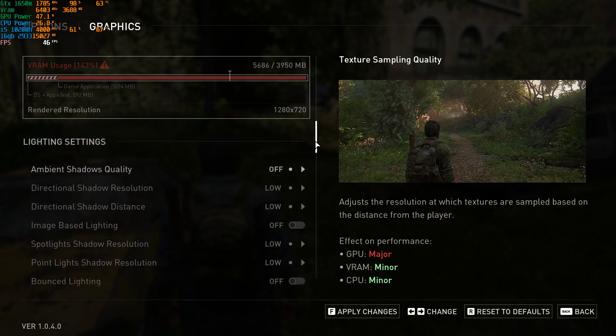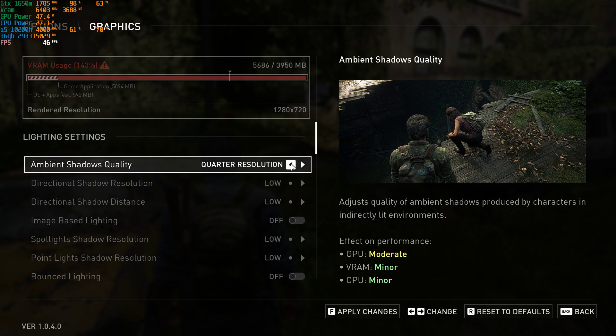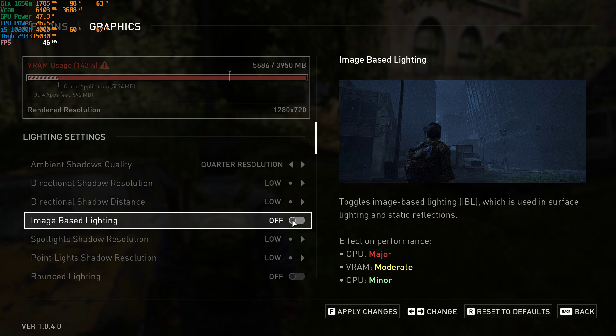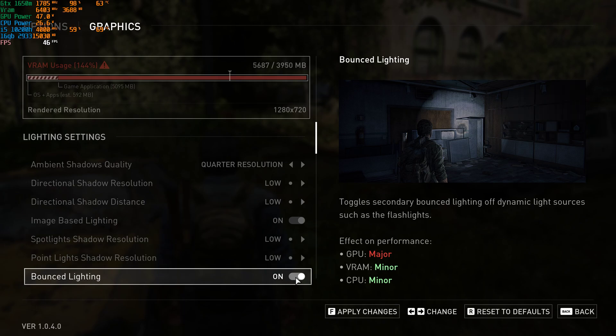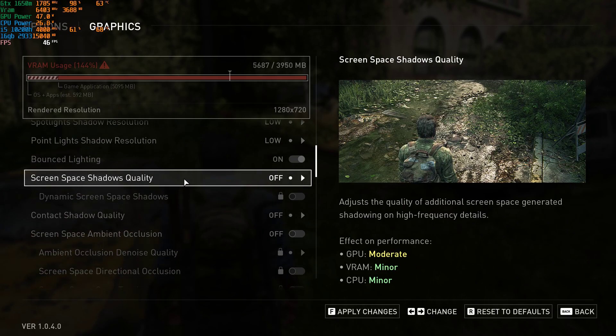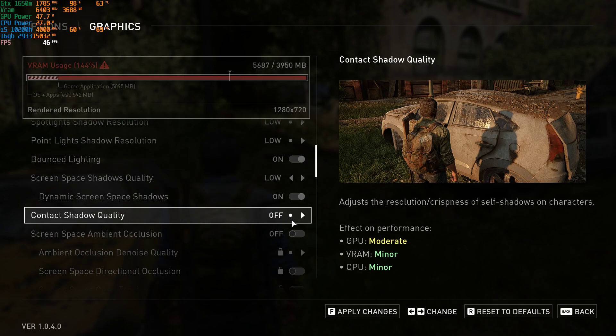For Lighting settings: Ambient Shadows Quality — with it off it doesn't look great, so put that on Quarter Resolution. Image Based Lighting looks terrible off and better on, so leave that on. Balance Lighting gives quite a visual improvement when switched on. Screen Space Shadows Quality — off looks very flat, on low there's already a visual improvement. Dynamic Screen Space Shadows looks so much nicer on.